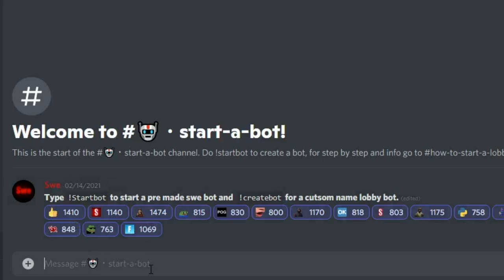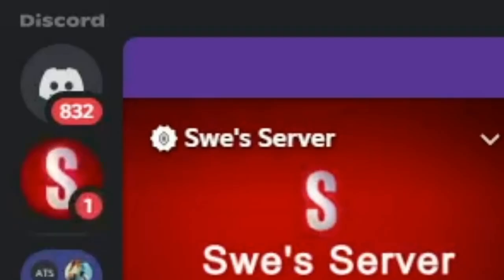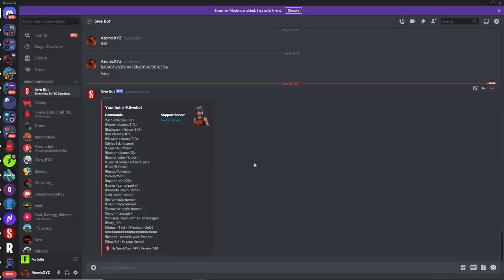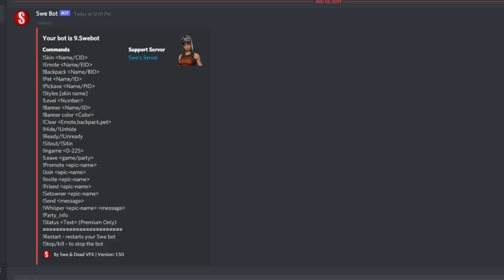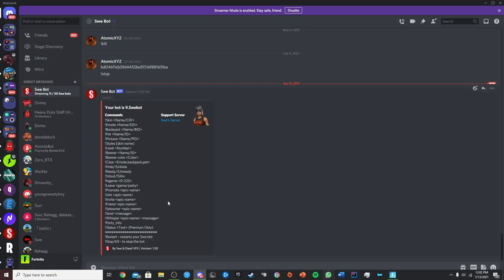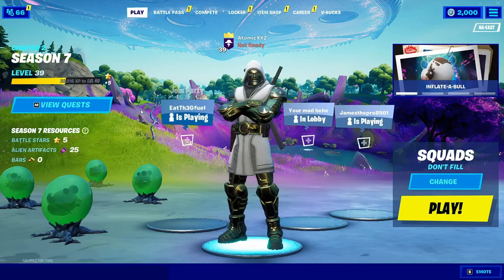The easiest way to get a lobbybot is to type in !startbot. Once you've done that, go over to your DMs and it'll send you a DM with all the commands for your Swaybot and show the name as well. Once you get your Swaybot, go into Fortnite and friend that exact bot. You can do this on consoles, PC, and mobile — it works on every single platform. You'll friend something like 9.swaybot or whatever name it shows.